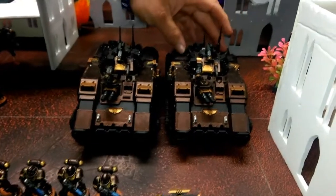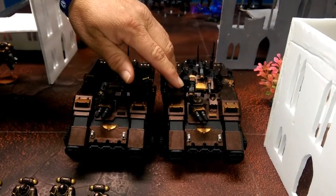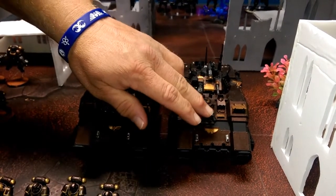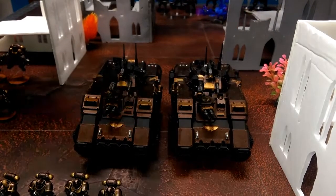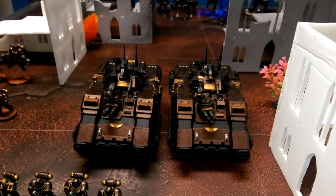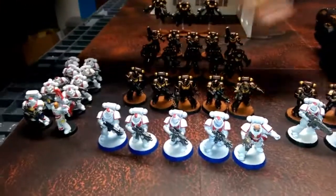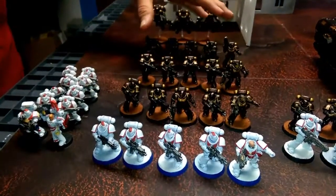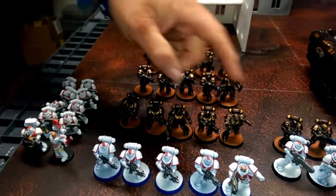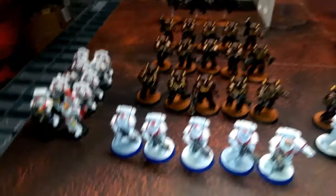Those 10 Hellblasters will be embarked on a Repulsor, of which both Repulsors are the same: Heavy Onslaught Gatling Cannon, Onslaught Gatling Cannon, Twin Lascannons, Heavy Stubber, four Frag Storm Grenade Launchers, two Krak Storm Grenade Launchers, and an Icarus Rocket Pod. 10 Intercessors with Standard Bolt Rifle loadout are going on the other Repulsor, and the Sergeants all have the Auxiliary Grenade Launcher — extra shooty.